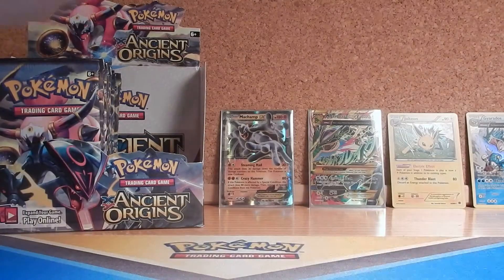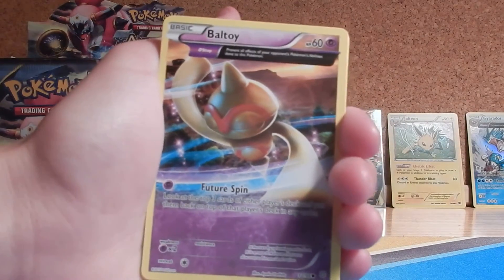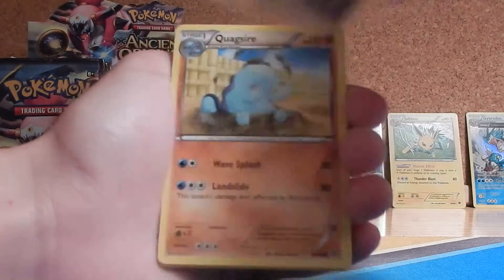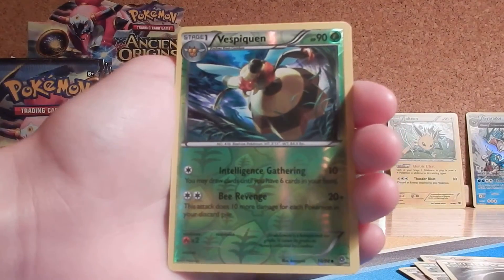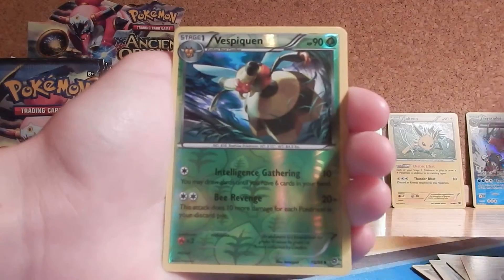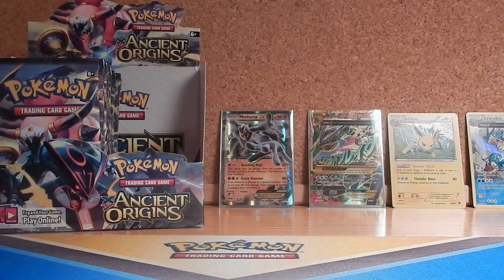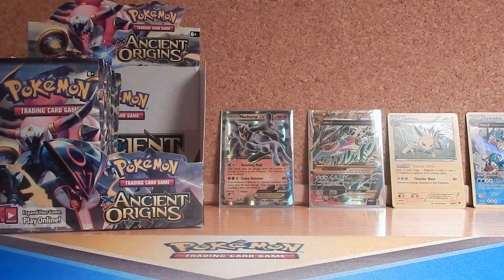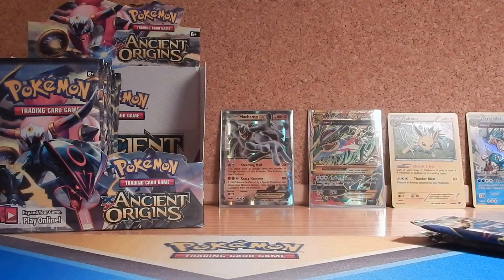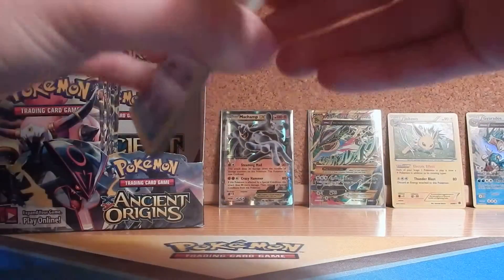I think I might be one of the first people to upload a booster box video for Ancient Origins. Pack thirteen has: Baltoy, Quagsire, Golem, Larvesta, Eco Arm, Belossom, Dangerous Energy, Reverse Vespiquen, and a Regice Regular Rare. Five packs left. I still can't believe in that first pack — when I started talking about the shiny cards, Mega Rayquaza, Primal Groudon, and Primal Kyogre — we pulled it right in the first booster pack I started talking about.